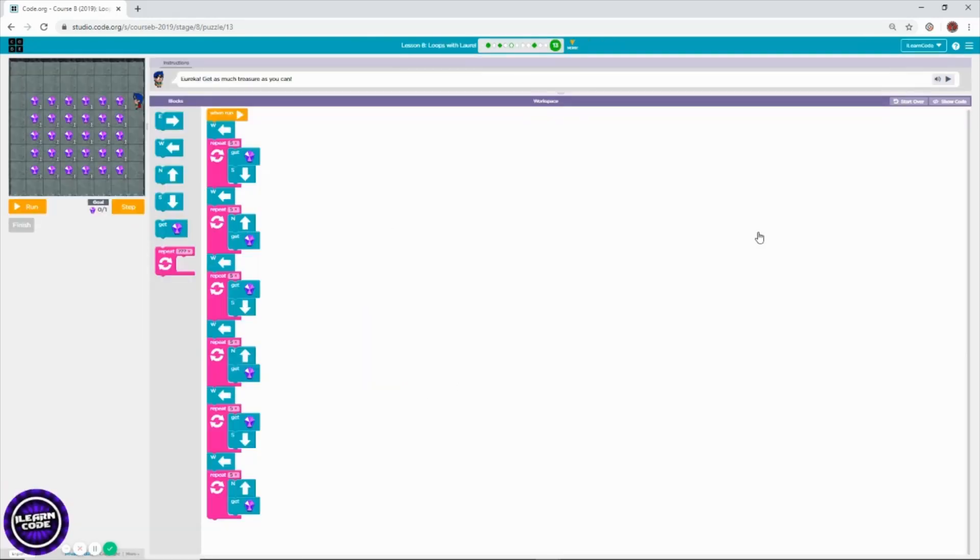Let me zoom out so you can see clearly how many blocks I've used. I use six repeat blocks and one, two, three, four, five, six west blocks. You can see the whole picture clearly — that's how you can collect all of those treasures.